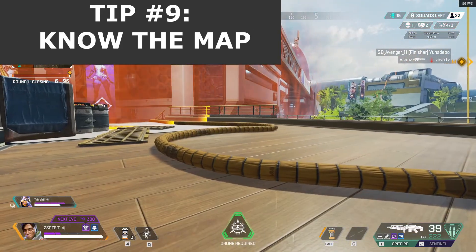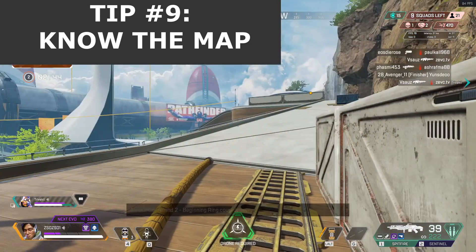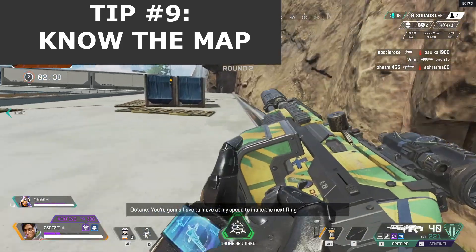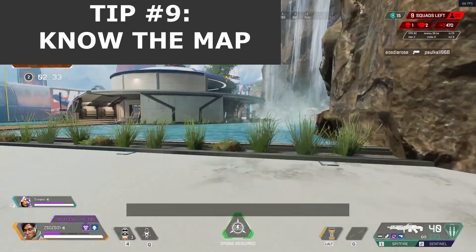Tip number 9 is to know the map you're playing. This is connected to the last point. You have to learn the ins and outs of each map in order to succeed. For example, did you know that on Olympus, next to Turbine, there's a place called Research Basin, which is a really popular drop location.